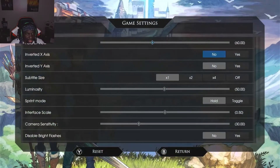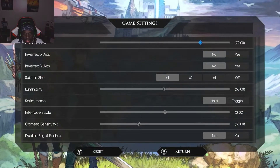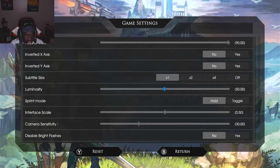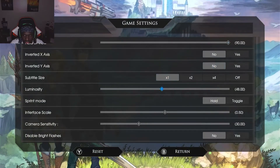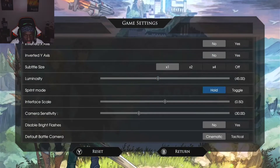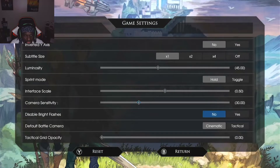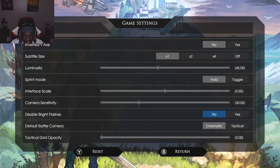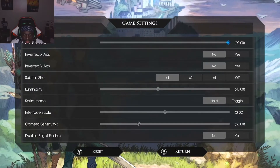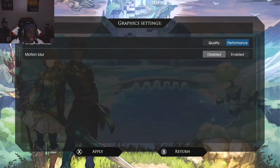Going into game settings first. I'm turning FOB to the max and seeing what happens. 90 is fine. Subtitle size is fine. Luminosity — I don't know, I'll turn it down. Sprint mode: hold is fine for now. Camera sensitivity I'm leaving alone. Battle camera: I'll keep tactical cinematic. Quality vs performance — I want to play at 60 frames.